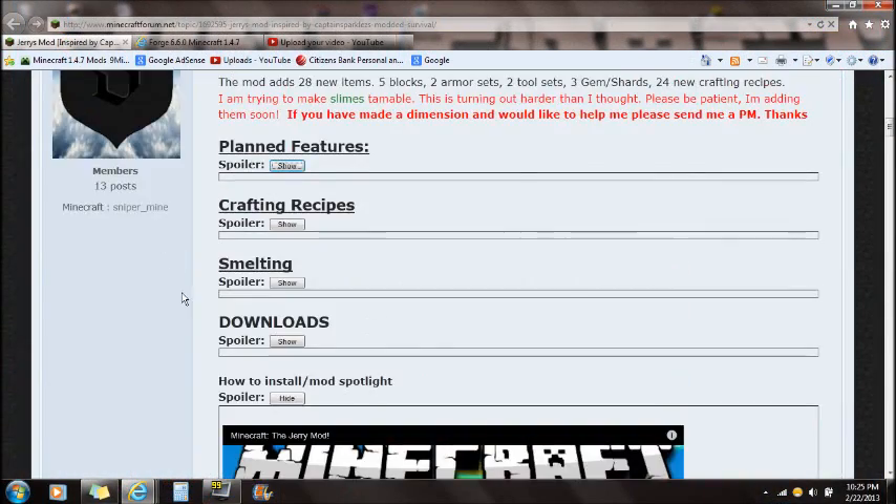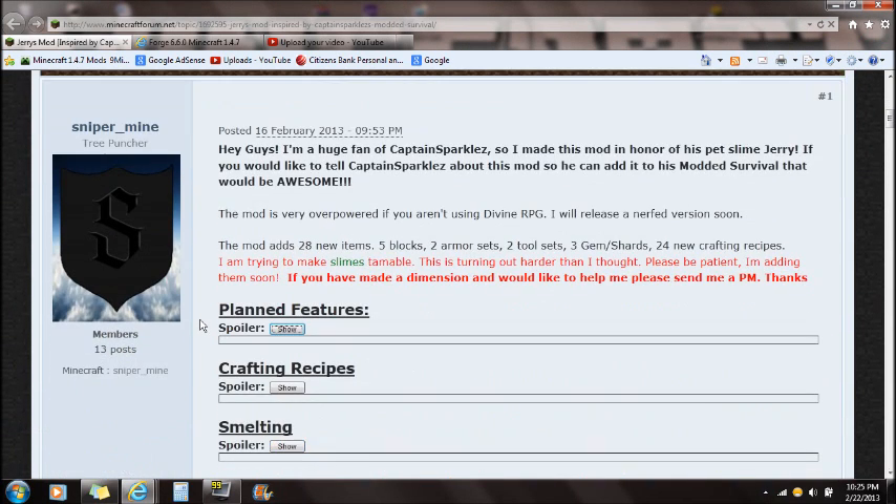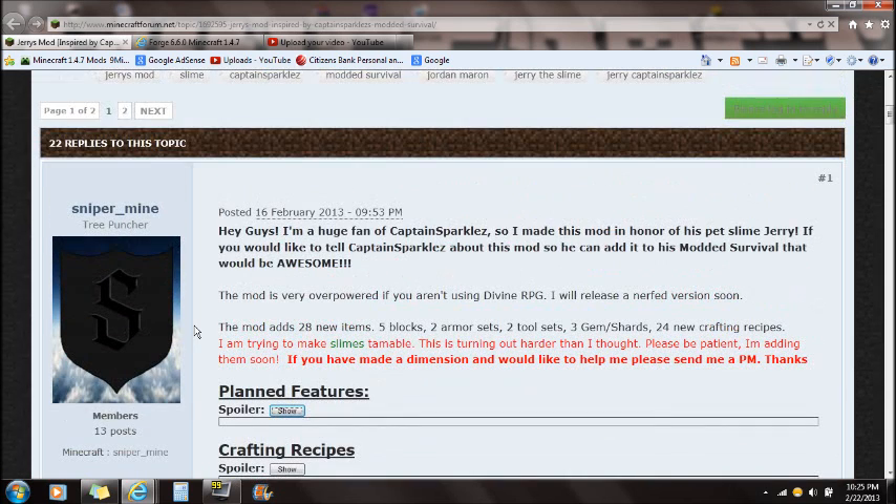Hey guys, what's up, this is Sparks and I'm going to be showing you guys how to download and install Jerry's Mod for 1.4.7. First thing, if you guys look down in the description you're going to find a link.